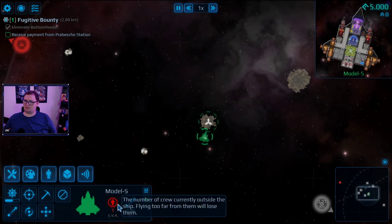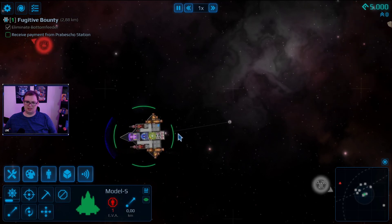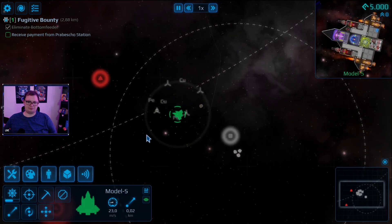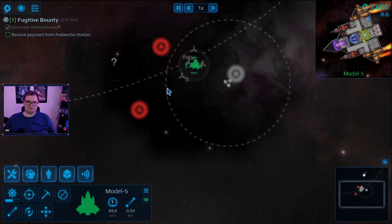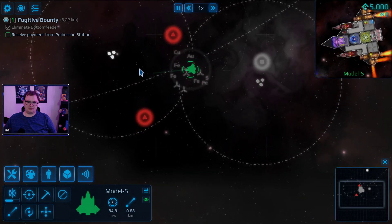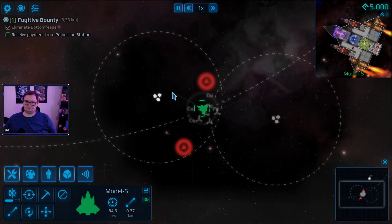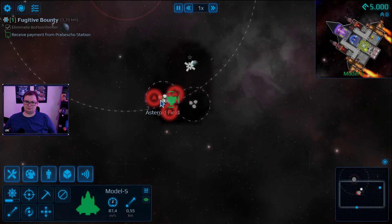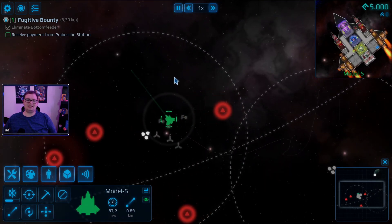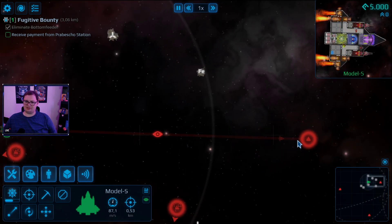Spot land storage, boom! Wait, I still have one EVA out - get back on board. He's somewhere in this asteroid field. Oh, he got deleted! He tried to attack this thing and killed himself - oh my god! I kind of want to try and see if we can find his body. This thing should be damaged if he attacked it.